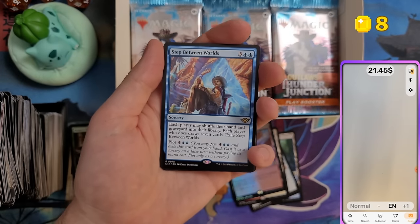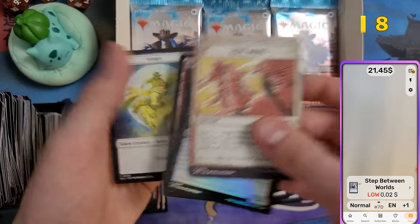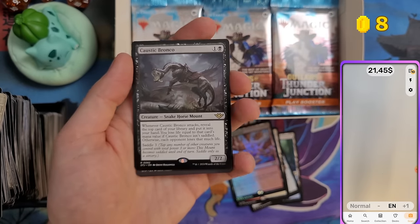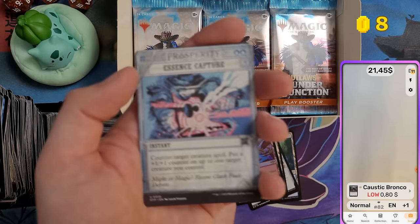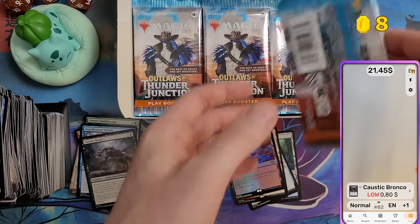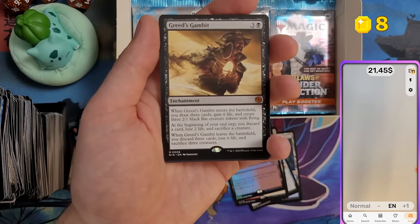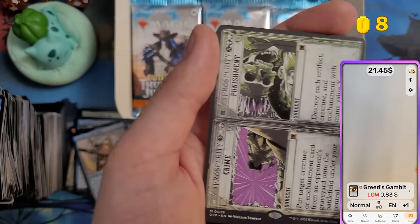Step Between Worlds — two cents. Caustic Bronco — 90 cents, close to a dollar. Resilient Roadrunner — there's a roadrunner and a coyote card that seem to have a panoramic artwork together. Key to the Vault again. Greed's Gambit — and we got two mythics in one pack: 83 cents for one, and Crime and Punishment — 31 cents. Two worthless mythics in one pack — unlucky.